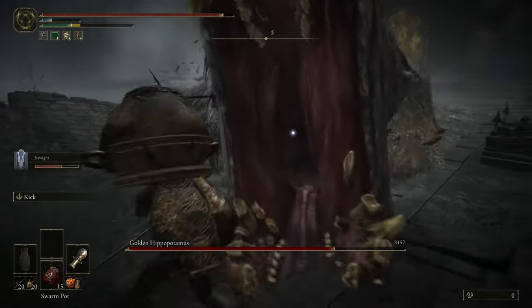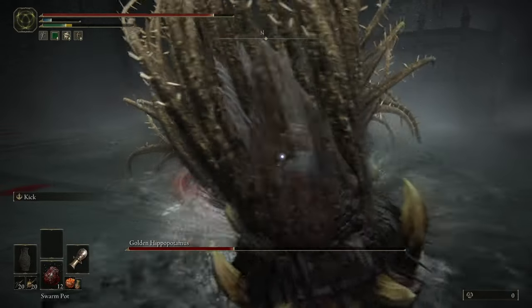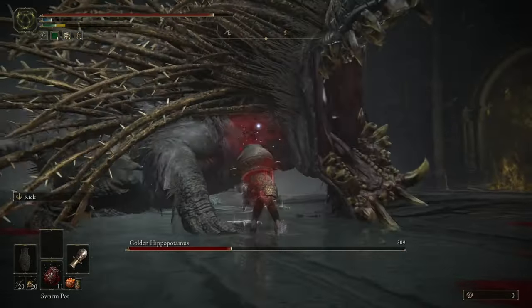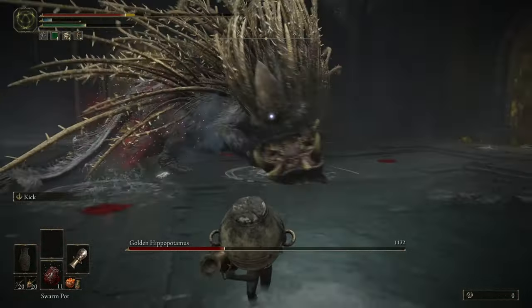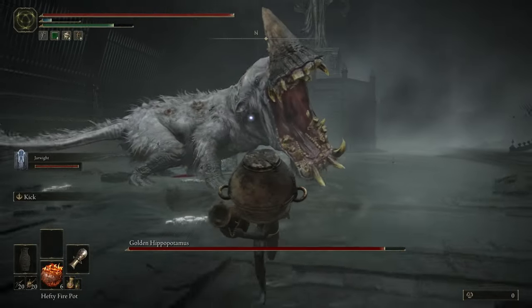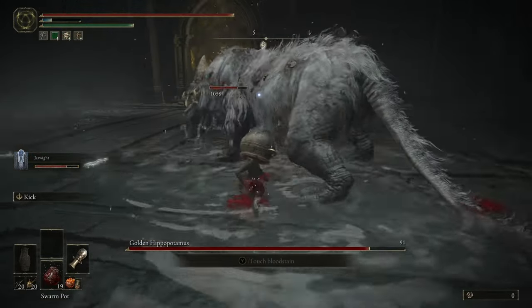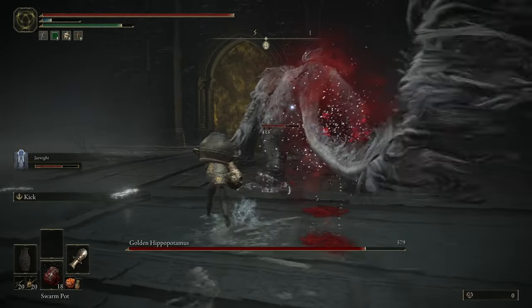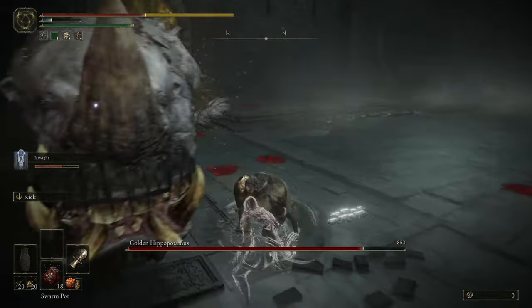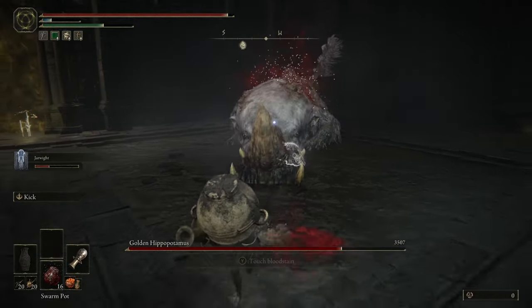I only died to this boss 3 times but I still hate this boss. I get a lot angrier at bosses that seem like a spaz — usually the animal-like bosses that just flail their body around hoping to crash into something. The pots I went into the fight with were 8 frost, 19 swarm, 1 poison, and 6 hefty fire pots. The swarm pots are a lot easier to land on this guy since he's so big — even if his attacks make him move, part of him is usually still in the swarm area.